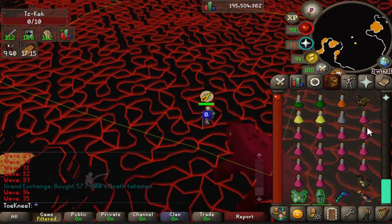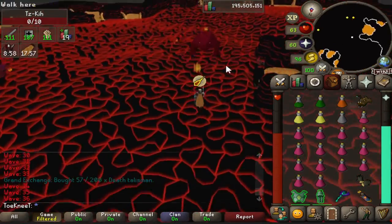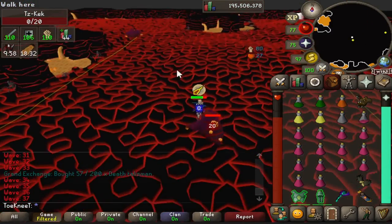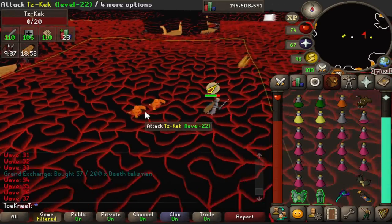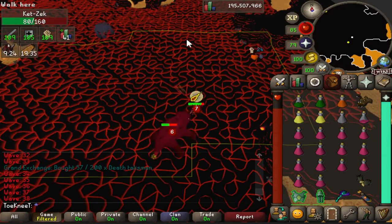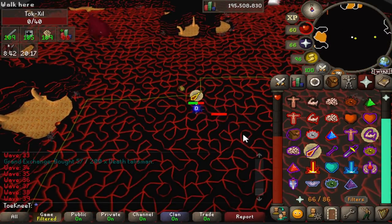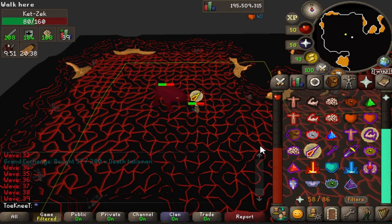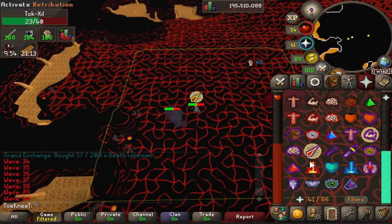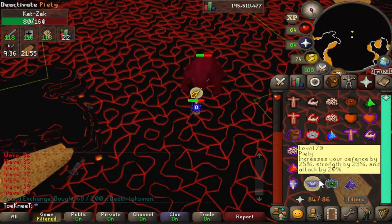With the Blood Fury amulet on top of full Justicar, it makes it pretty impossible to die unless you run out of prayer or get really unlucky — like I did. During wave 40 I got unlucky and almost died to the Mager, so I had to pay attention, back away, and brew up. I only drank three brews this entire fight, so that's huge. Didn't use a lot of food, but do bring those two brews and an extra food just in case.